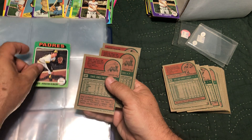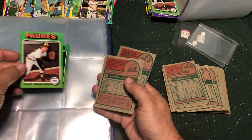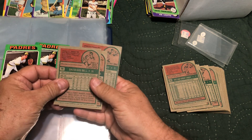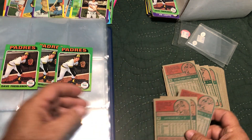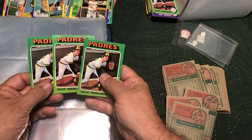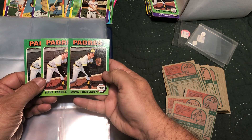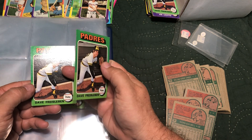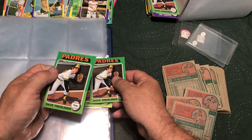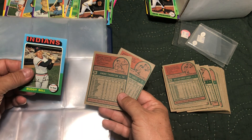Card thirty-seven — very bad, get rid of that one right now. We've got a couple thirty-sevens — that's it for thirty-seven. Out of these, we're going to go with that one. We only have one thirty-eight, Gus Bell. Thirty-nine — we've got six Bill Singers to choose from. This is nice, nice — that's pretty nice considering. It's got a little thing on the corner up there, little thing on the bottom corner as well. We're going to go with this one.